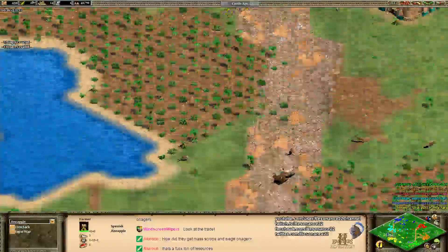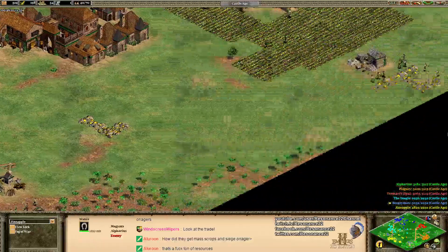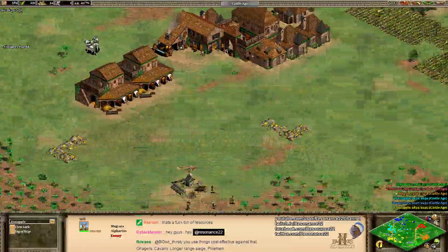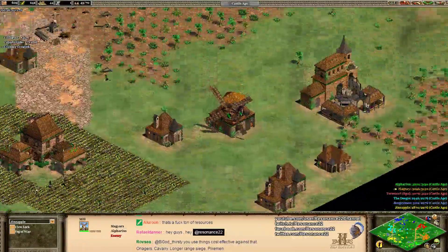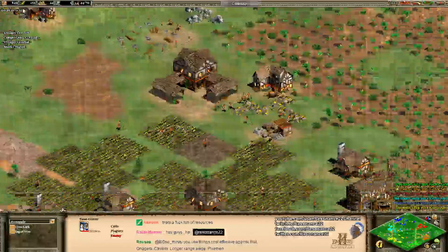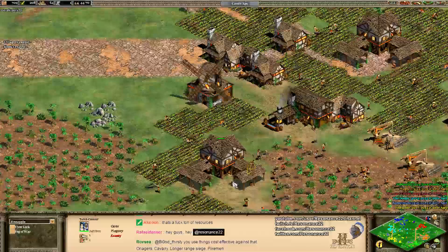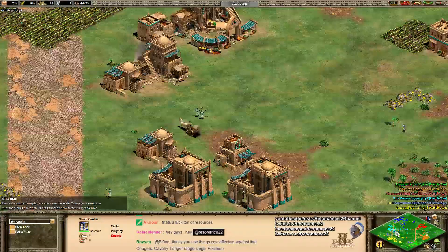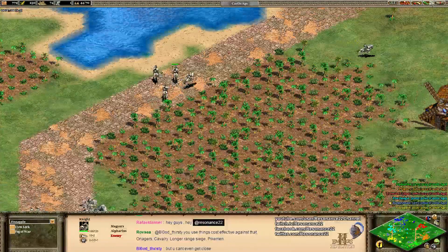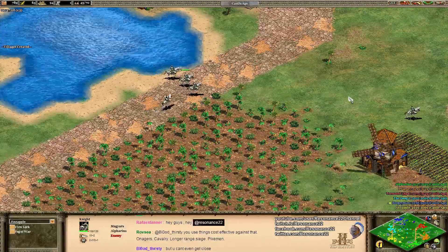Once you get into the Castle Age, you definitely want to make sure that you put down some additional town centers. Even if you're going for knights, get those town centers out as soon as possible. If you're in the pocket position, you're kind of going to be doing something more along the lines of what Plaguey's doing — just making a bunch of town centers — and I'd generally recommend rallying your villagers from those town centers onto an adjacent forest, then reassigning them after.